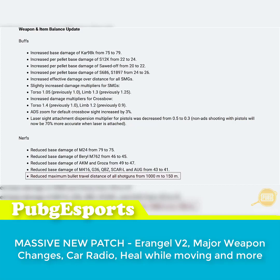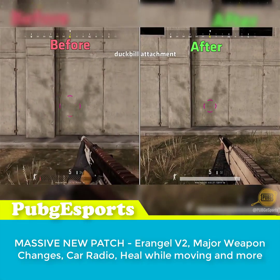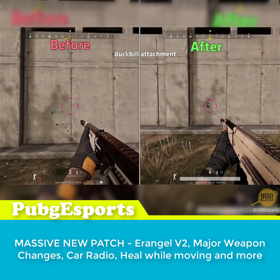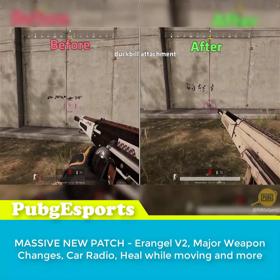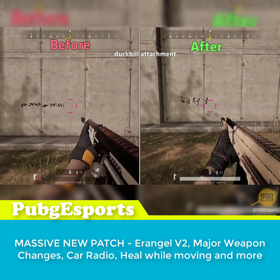There's some bad news for 6X S12K shotgun snipers, as your pellets will now only be able to travel 150 meters, down from 1,000. The duckbill shotgun attachment now works vertically instead of horizontally. I consider this a buff, as more of your pellets should be able to hit your target now.